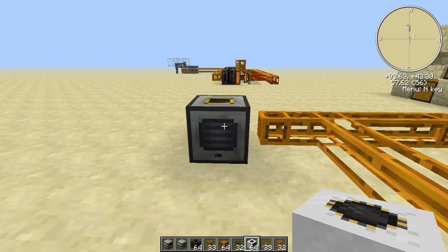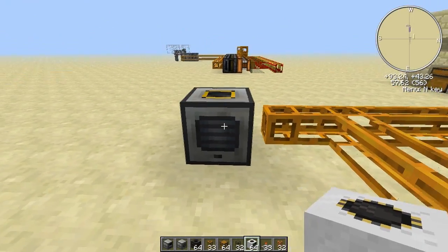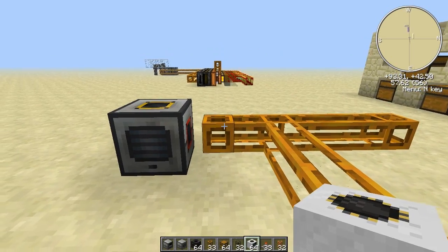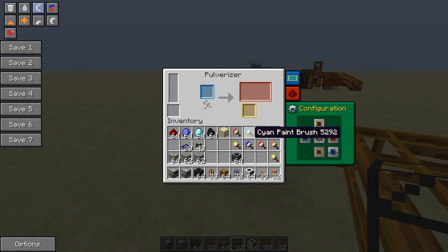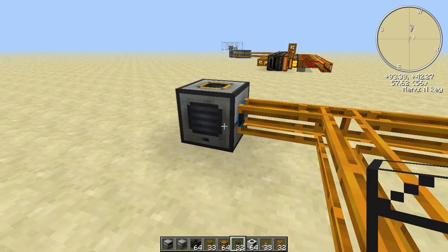Now it's set to output. You can configure the pulverizer and all of the machines that come with Thermal Expansion here — top, left, right, bottom, and back side — and you can see the color codes. So that's why it doesn't connect. These machines do not connect to RedPower 2, but they will connect to BuildCraft pipes. When I change this side to input and that side to output, the left side becomes output and this becomes the input, and you can see it is now connected.